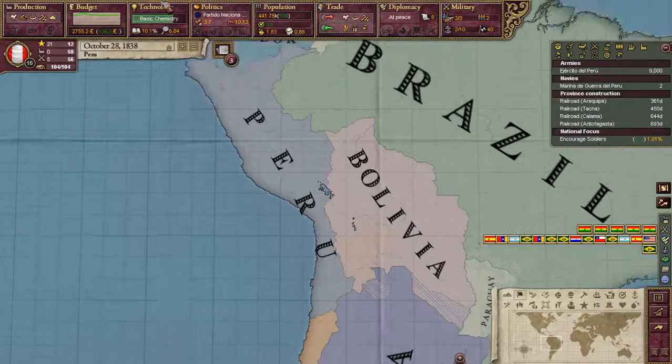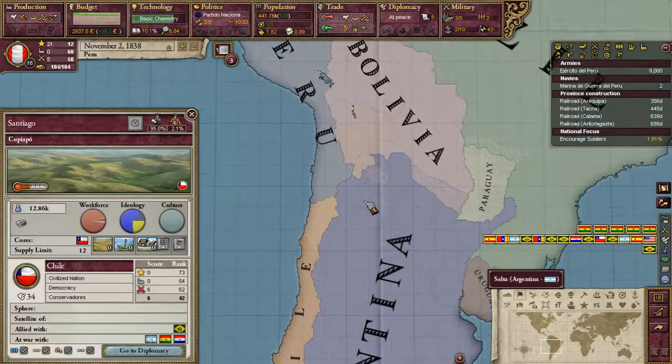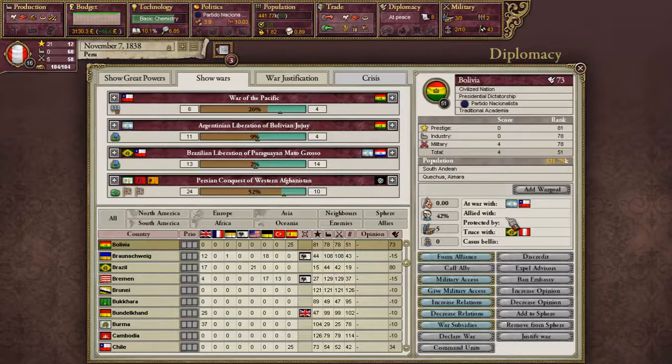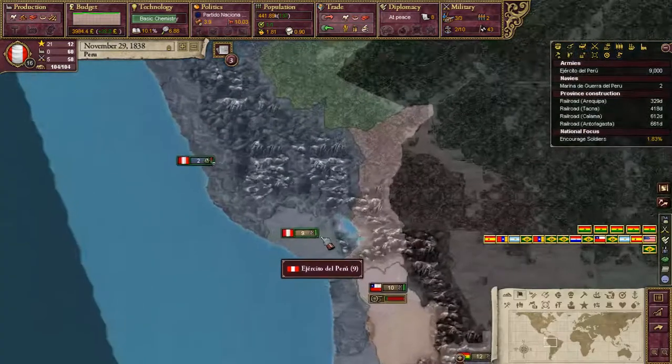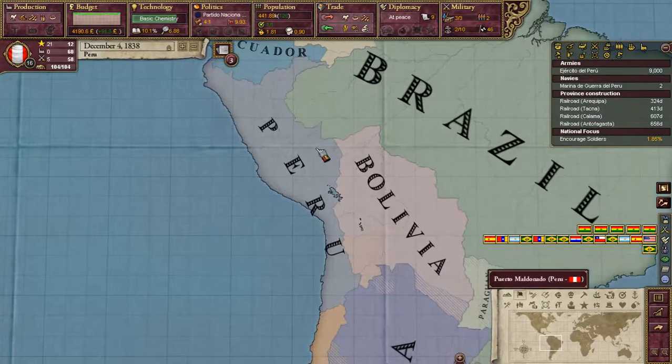So we're at a truce right now, I cannot justify war. They're allied with... when is our truce? 1843, so five years. Chile and Bolivia are again fighting; Argentina and Bolivia are fighting; Brazil and Argentina and Paraguay are fighting. Man, South America is just a Thunderdome right now. It's kind of fun, actually.